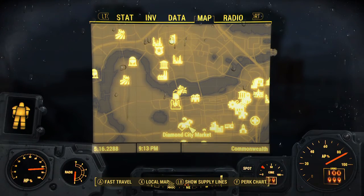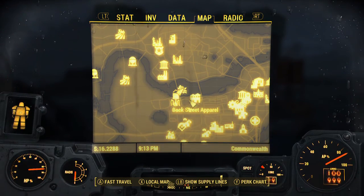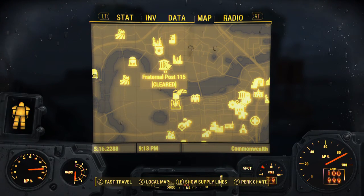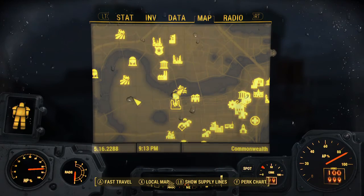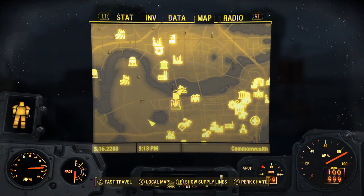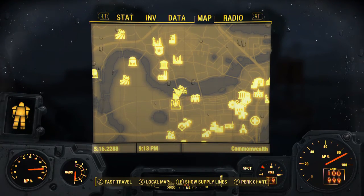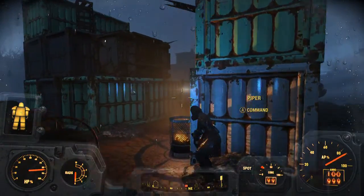Right here is Backstreet Apparel and then right here is Diamond City, so pretty much exactly north of Diamond City you will find it. Also here is Cambridge Polymer Plants, Fraternal Post 115, Campus Law Office — just trying to give you a little bit of an idea where I am. Beantown Brewery, Oberlin Station, there's Vault 114, and here is the USS Riptide wreck. So let's go ahead and kill this guy.